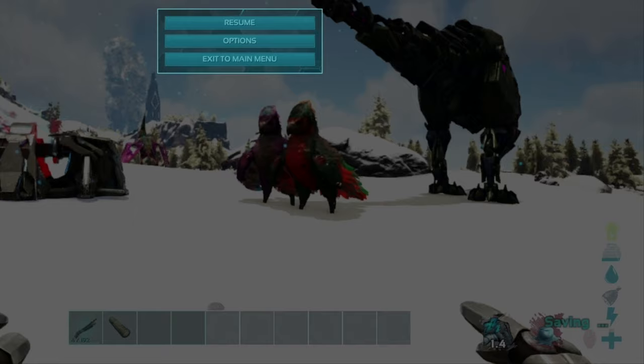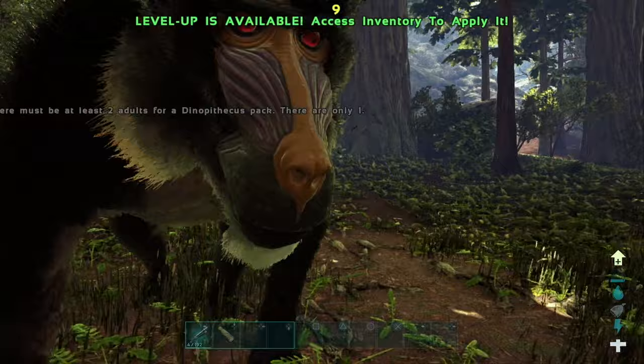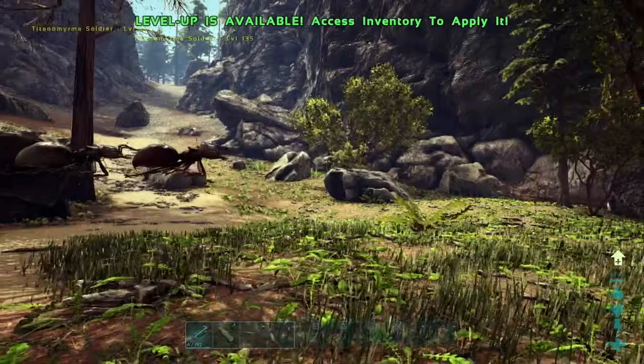To become invisible, enter the command EnemyInvisible and then a 1. You can see the Dinopithecus can't see you anymore. If you change that 1 to a 0, you'll go back to being visible. The enemies literally just stop in place when you go invisible — that's hilarious.